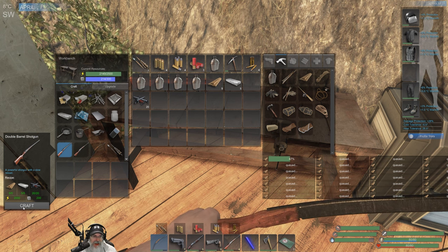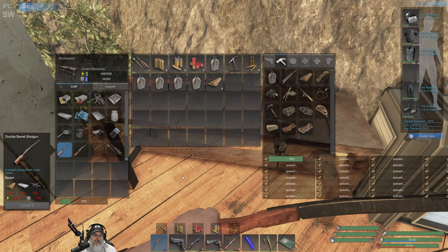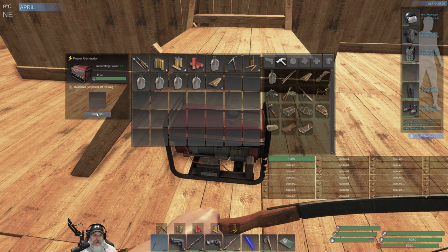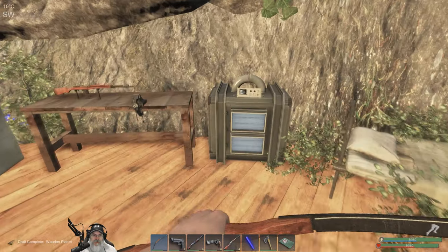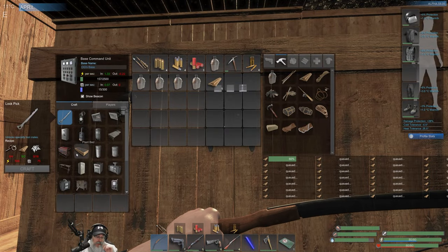A powerful shotgun with a slow reload — let's do it! There she goes. Now I've got a full fuel tank here so let's turn this guy on and start building our power back up.